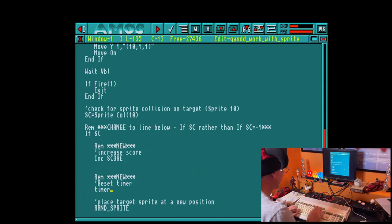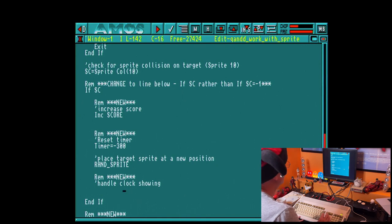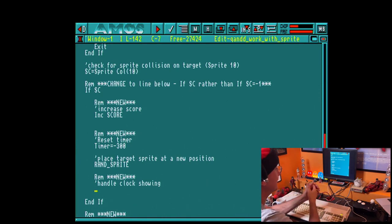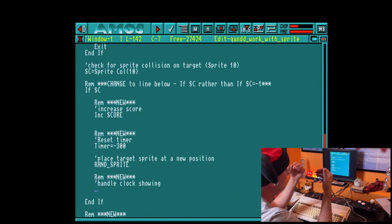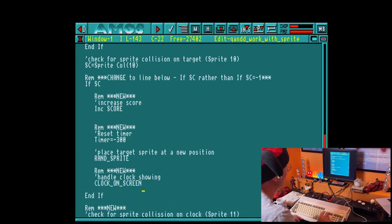And then the sprite gets placed randomly again, and we need to look at the clock showing. The mechanics of the clock: a clock will appear on screen randomly, at random times and random positions — not every time, but sometimes. When it does appear, it's going to give you more time to run across the screen to tag your character. You'll also get a bonus score for tagging the clock. We're going to have a procedure called clock on screen to handle that.